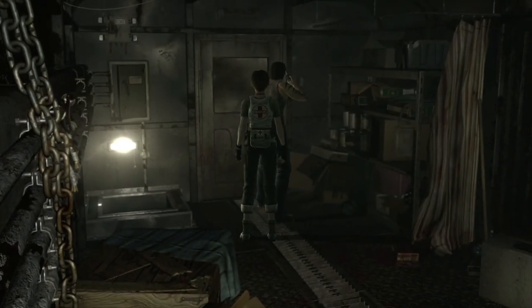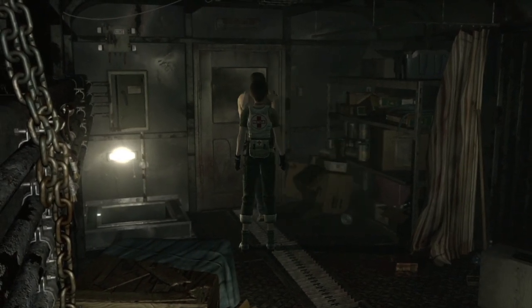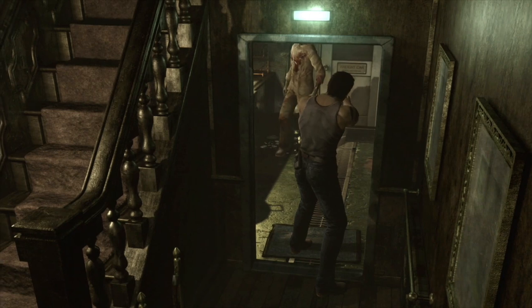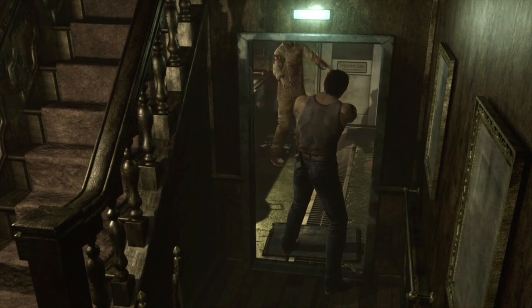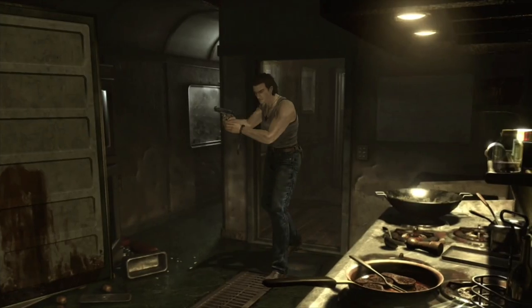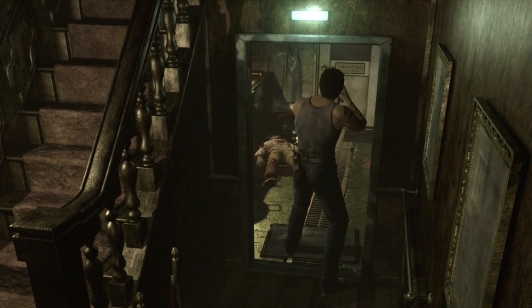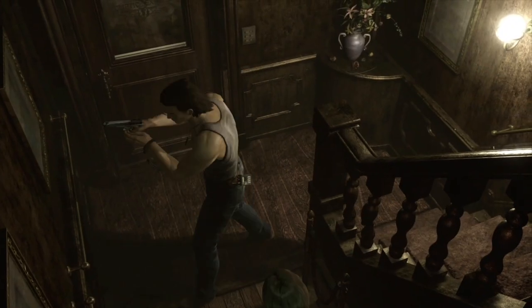Once you're back in here go solo - you want to be Billy solo. Come through this door - make sure you're solo because a zombie's going to burst through here in a minute and we don't want him to catch Rebecca. Once you're in, just run straight down here through this door. Once it's opened and the angle changes, turn around and knock this zombie down, then finish him off. Once he's dead switch to Rebecca and bring her in. Switch back to Billy, take her with you as a team.